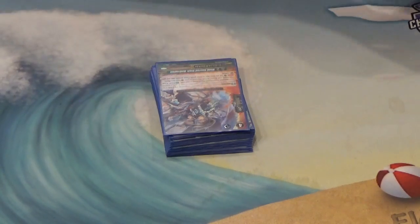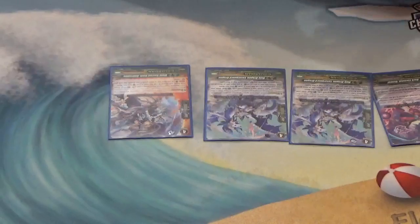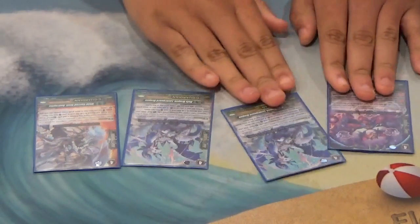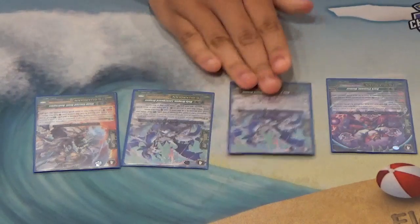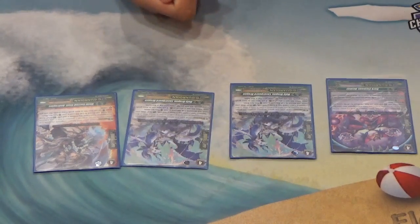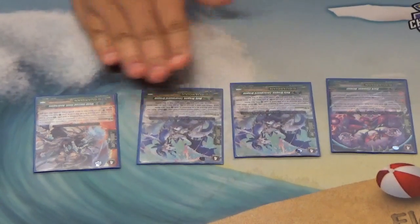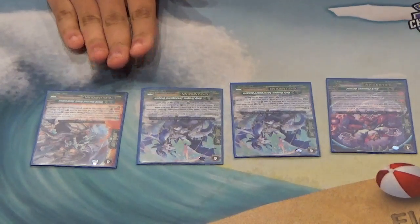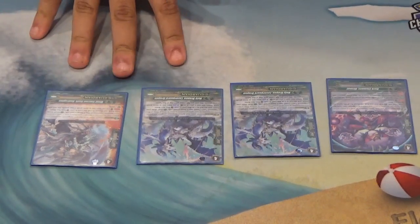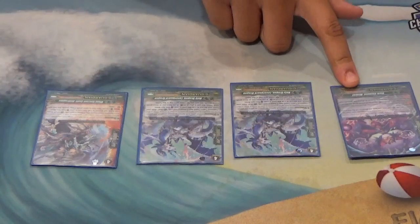Now on to the G Zone. You're going to run four G Guardians. Two of them are the original Fighter's Collection Holy Dragon, Laser Guard Dragon. Its skill is: auto, when placed on Guardian Circle — if you have a grade 2 unit, it gains an extra 5,000 shield, making it a 20k shield. Then you can intercept with that grade 2 to make it a 25k shield. That's why this is preferred over Andragius, because Andragius is continuous and requires two grade 2s on the field — so you can't intercept or he loses the 10,000 shield.